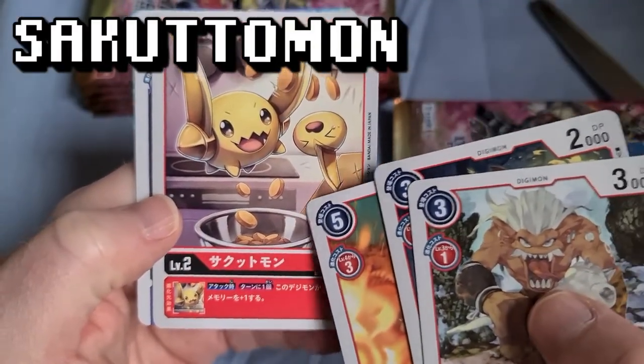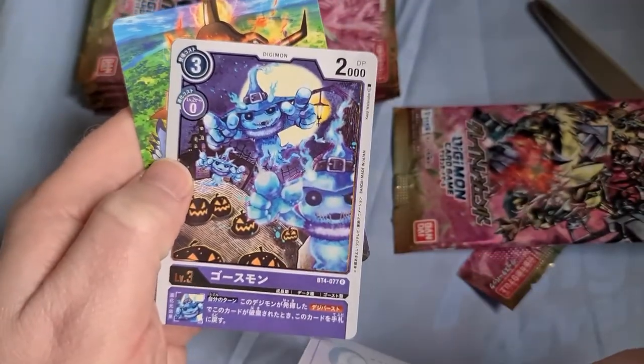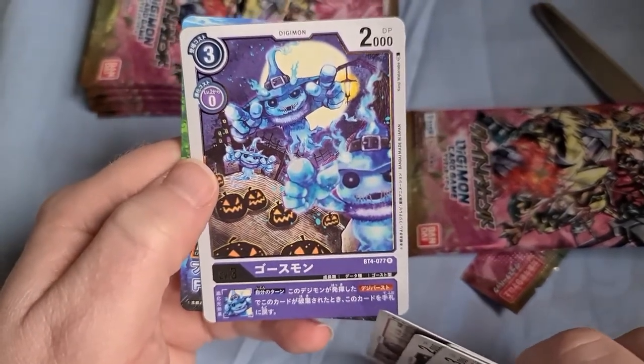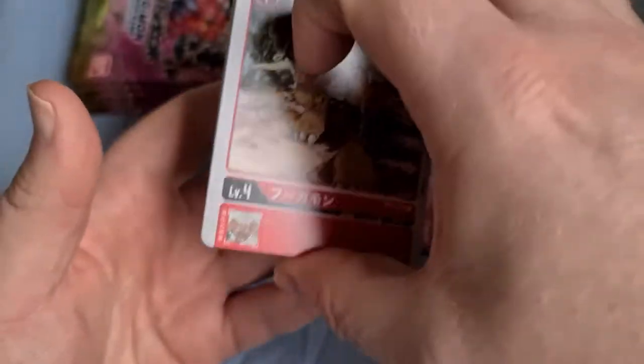The baby form for Zubamon — that's cute. And a Digimon I don't remember the name of — name on screen — but I do like the art. Very Halloween, very bit out of season now that it's the new year, but still cute.